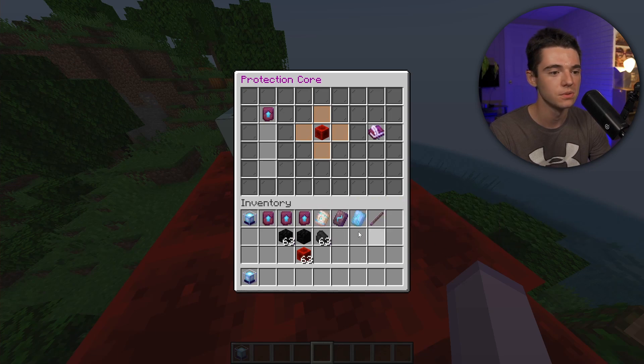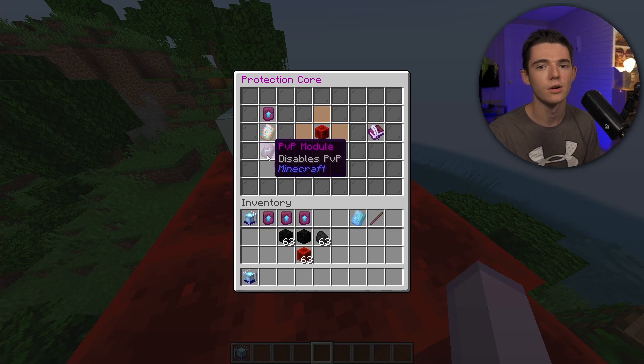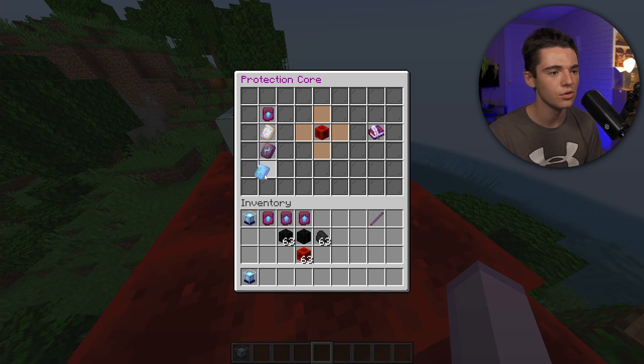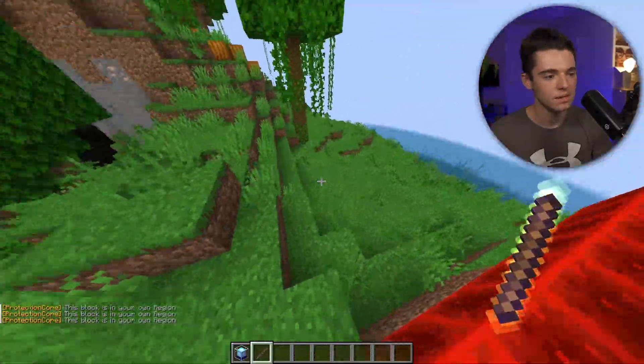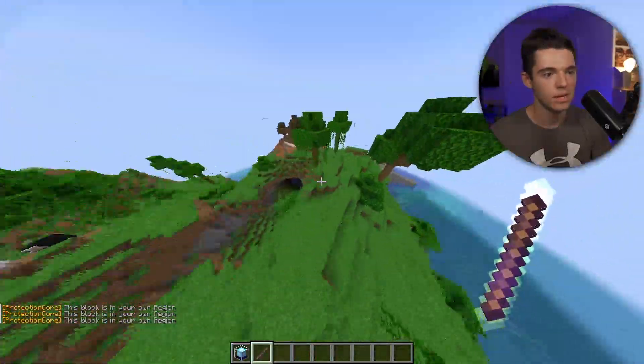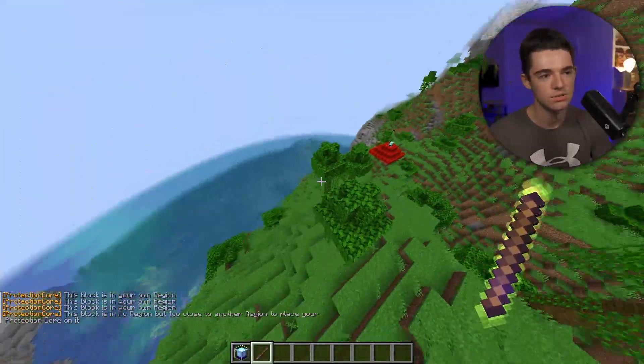We also have our different modules to add. The mob module means hostile mobs won't spawn — passive mobs like pigs and sheep should still spawn. Then we've got the PvP module so nobody can PvP inside the claim. And then the Creeper module as well. Note that you can't stack multiple protection-size modules. The info item shows whether a block is inside your region or not, and lets you see the boundary of your claim.